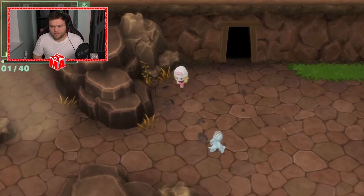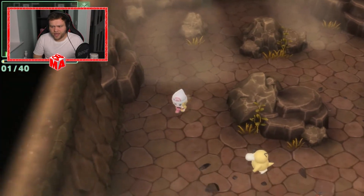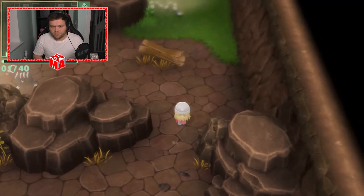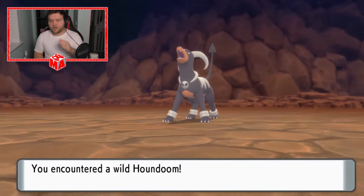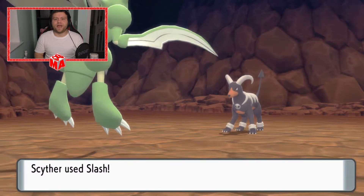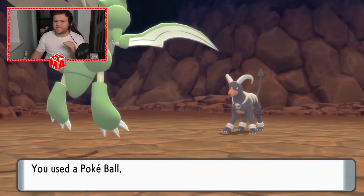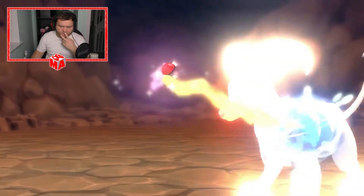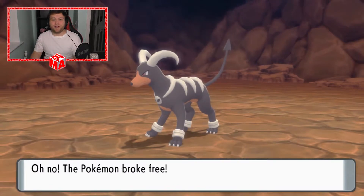This room is just a bog standard cave. Doesn't look like there's much going on in here. Oh my god, it's a Houndoom! We need to try and catch it. If you guys didn't see a couple of episodes ago, we were trying to capture this for ages and we failed. Scyther is so big he barely fits on the screen. Here we go then — Houndoom is down to a decent amount of health. Hopefully we'll be able to capture him.